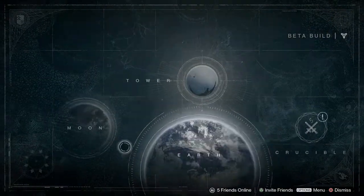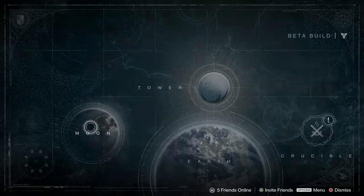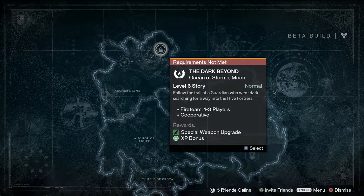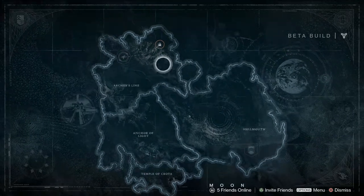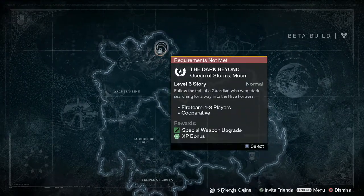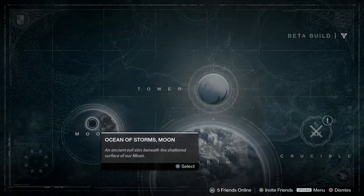Before we do that, I've just noticed the moon has popped up on the global destination map and it's got a mission here, but it's locked and says requirements not met. It's level 6 and I am level 6, but if you click on it it says 'Destiny launch coming soon, activity unavailable, see you at the release of the full game.' So I don't know why it's here in the beta - maybe it's just letting us know what the next lot of content is going to be, which is the moon. I'll keep an eye on it and make a video if it unlocks, but we can't access that right now.